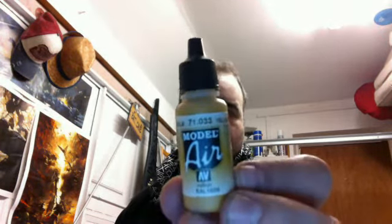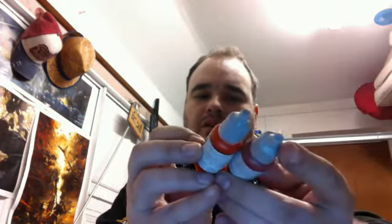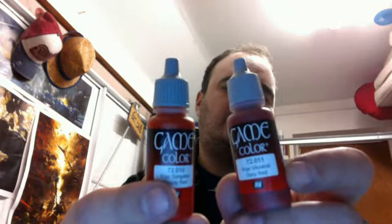The February box came a couple of days ago. Straight away on top I've got some paints — Vallejo Model Air RAL 1006 Yellow Ochre, and then Game Color Gory Red. I have Bloody Red but this Gory Red definitely looks like the darker tone, so that works as a shade for it. Always good to have more paints.